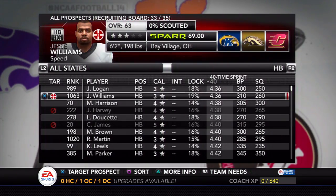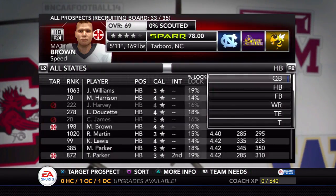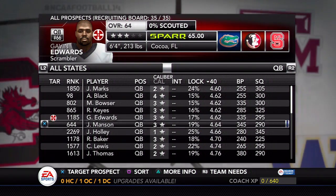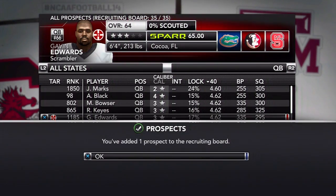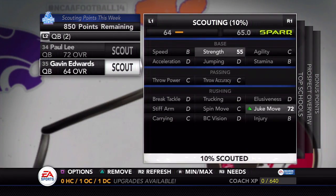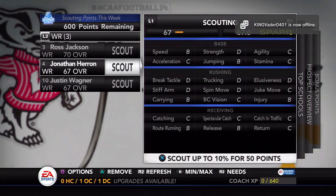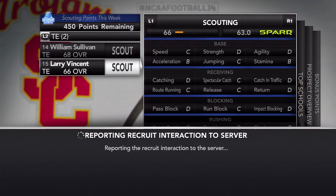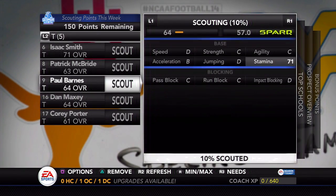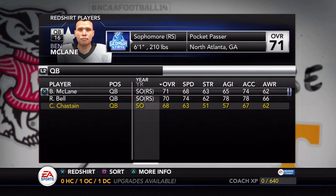If you guys have any tips for recruiting, let me know, because I've really never done a full-length dynasty before in any NCAA. I think the longest dynasty I've ever done probably came in NCAA 06. I struggled a bit with the new recruiting system. I kind of had last year's down after playing an online dynasty, but this year's system is a little bit new. Here was scouting — I had 1,000 scouting points and can only use 50 for each player, so I decided to go through a bunch of players. I just scouted them at 10% so I could do 20 players out of my 35. I don't think Burns and I are going after too many of the same prospects, but we'll see what happens.